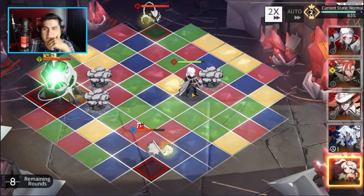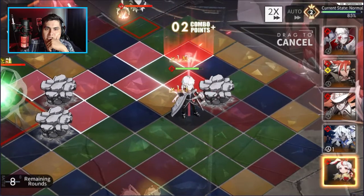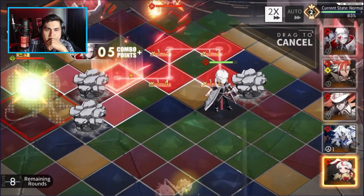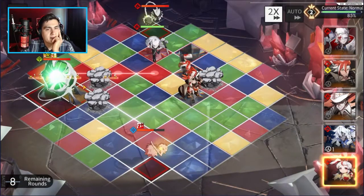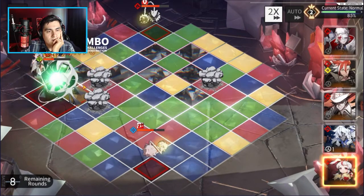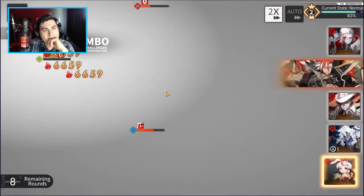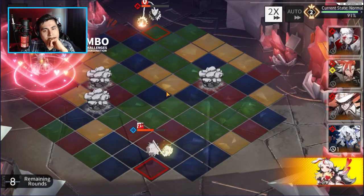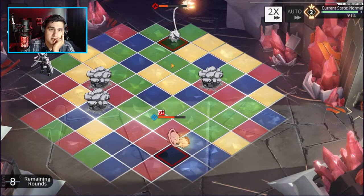I don't know if having my healer here is ideal, because the lower Nails' HP is, the more attack or defense he gets — if I remember correctly. So I might switch over to Nails here for the long-distance sniper role.